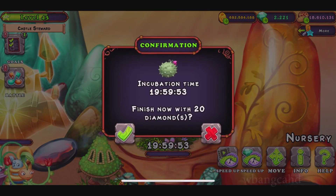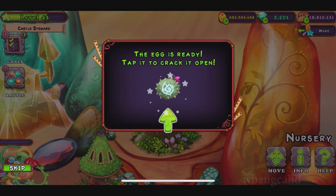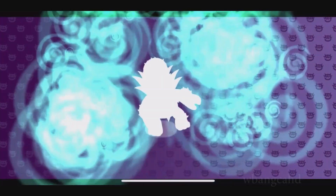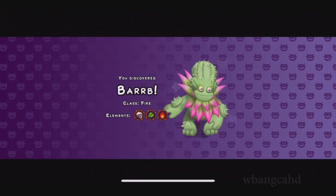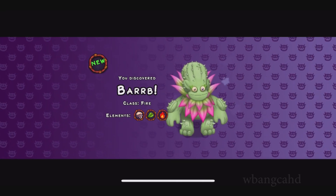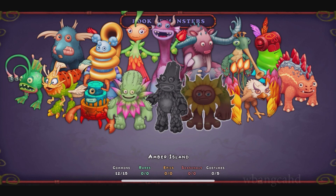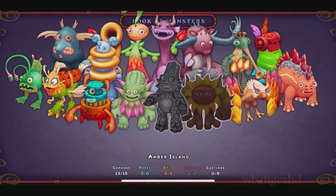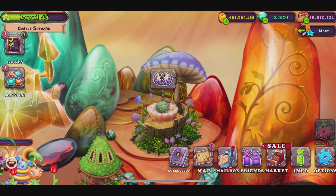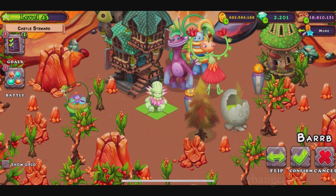Alright, so here's the Barb. Again, this is the same monster on the other island. Fire class — wind, plant, and fire. It makes no sense to me. It doesn't look like it's a fire class monster. It doesn't have any fire aura. It's just the same monster on a different island with a different word.